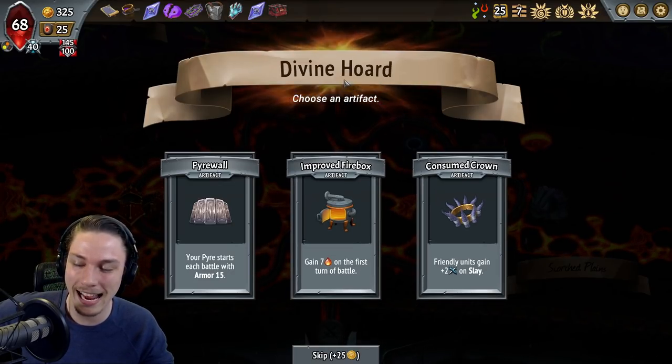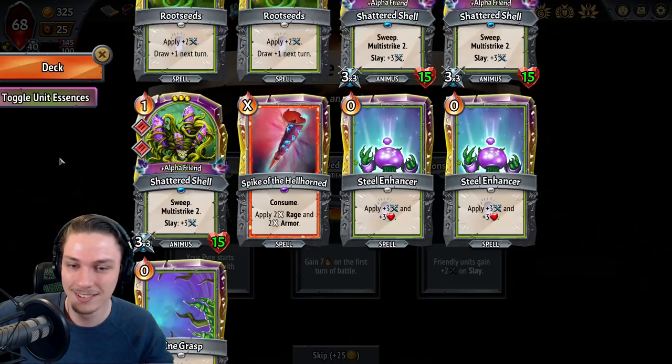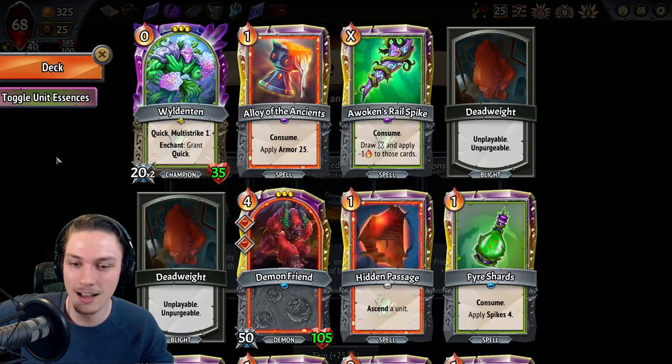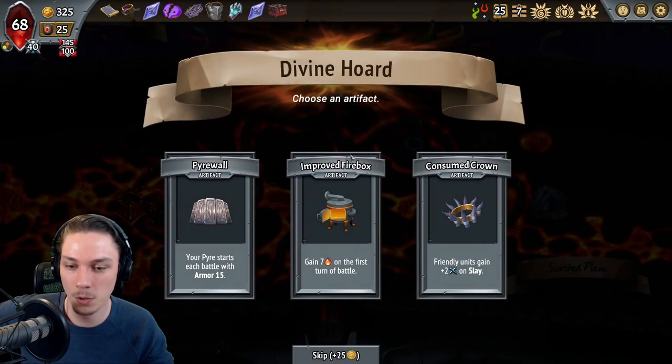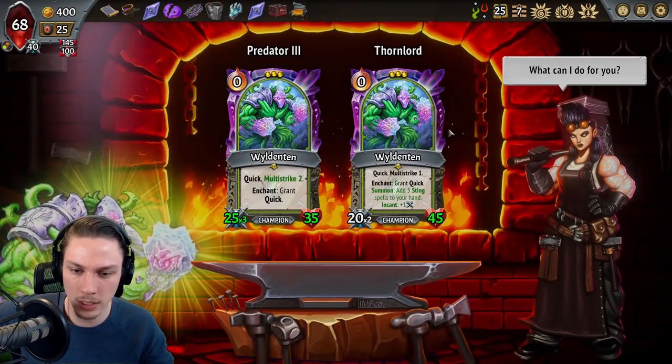Friendly units gain plus two damage on Slay — give them even greater scaling that way. Still don't think that's actually useful. Turn one, I may end up doing something like an Awoken Rail Spike or a Spike of the Hellhorn quite consistently. So improved Firebox actually isn't quite useful there.